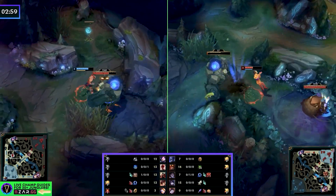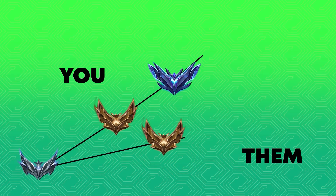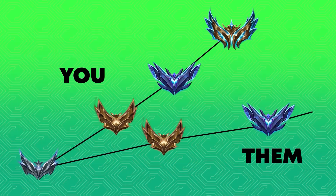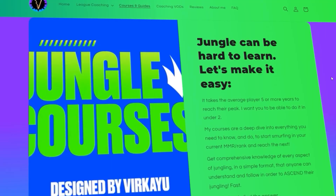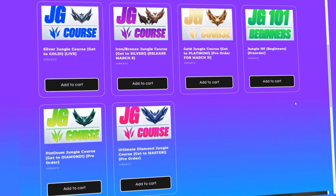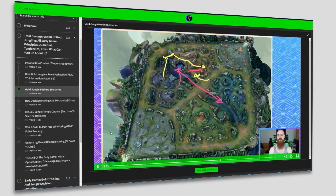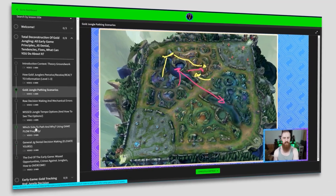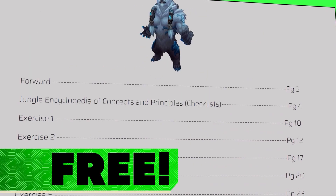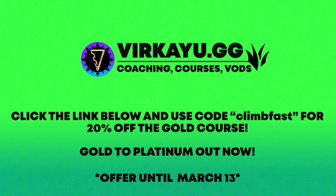If you need an extra helping hand and you want to climb faster than 70% of other players and get to gold, diamond, and master tier about two years faster than everybody else, have a look at virkayu.gg through the link in the description below. Find your best bespoke jungle coaching package along with courses dedicated to your specific MMR, all filled with relevant and actionable information as well as a free jungle improvement PDF to help you carry, win, and climb.